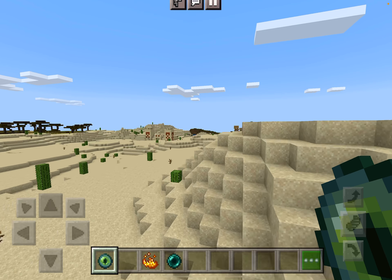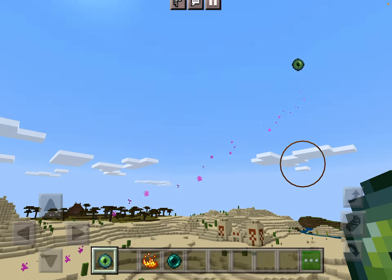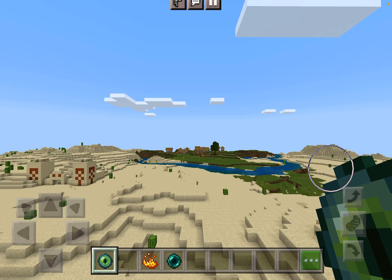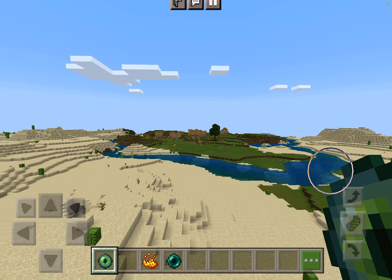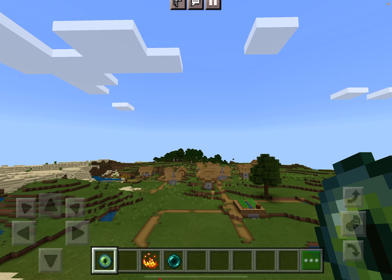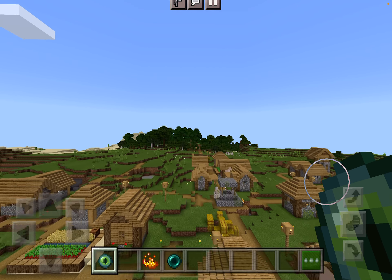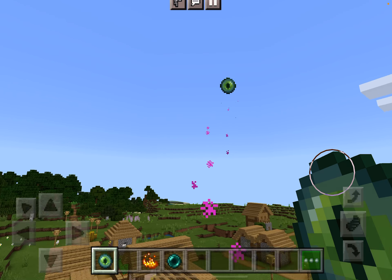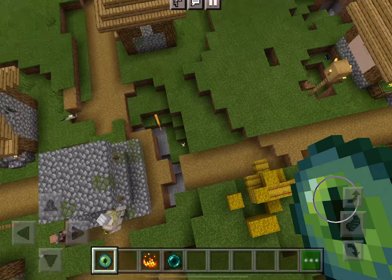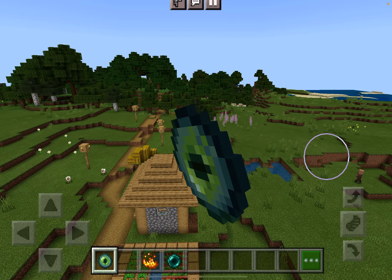Then you craft Eyes of Ender — craft like 12 of them, and if you need more you can craft them after. You also need Eyes of Ender to start the End Portal, which leads you to the dragon, but that's a whole different subject.